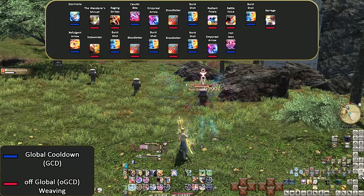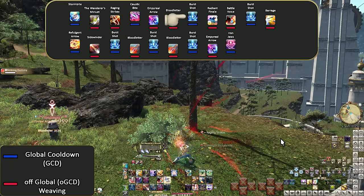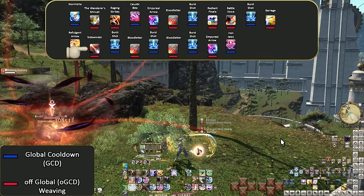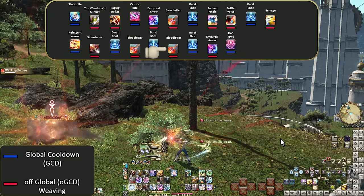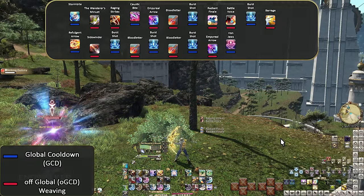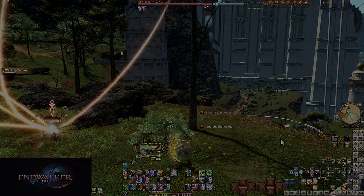Isn't that irony? The song-based job has little to no karaoke. Karaoke Level 90 opener: Storm Bite, Wanderer's Minuet, Raging Strikes, Caustic Bite, Emphyreal Arrow, Bloodletter, Burst Shot, Radiant Finale, Battle Voice, Burst Shot, Pitch Perfect, Barrage, Refulgent Arrow, Sidewinder, Burst Shot, Bloodletter, Burst Shot, Bloodletter, Burst Shot, Emphyreal Arrow, Pitch Perfect, Iron Jaws. Things could be worse. Endwalker actually treated Bard fairly well — they took out their earplugs. The job isn't dead, like a certain Bard I know expected it to be.